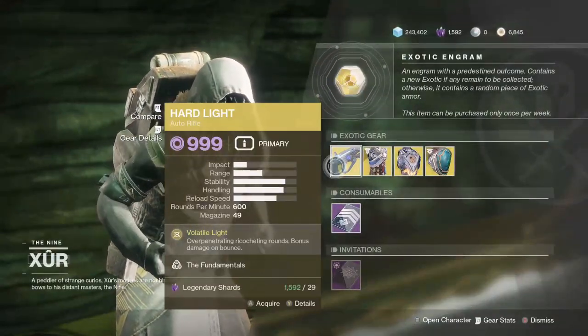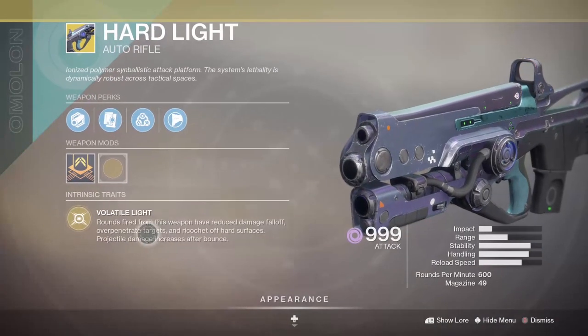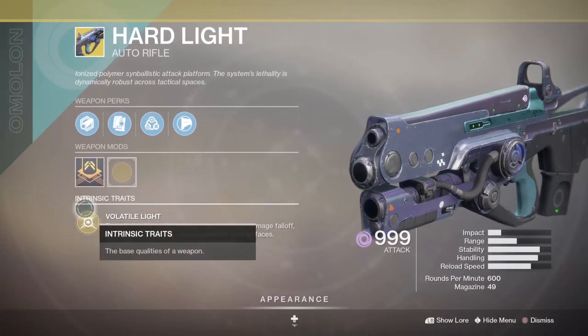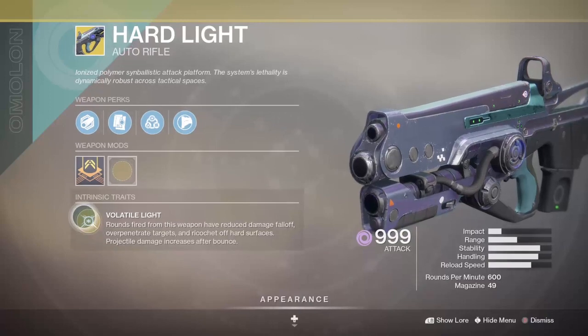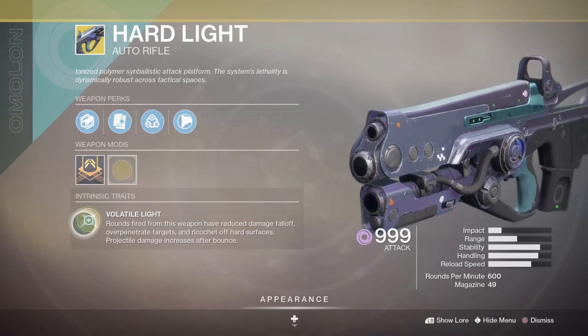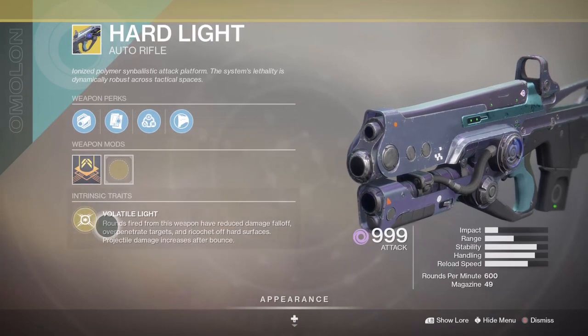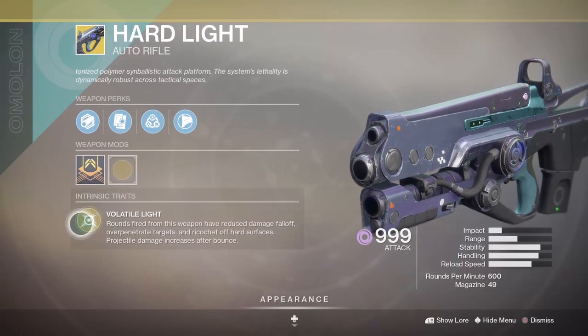Now as you can see right here, the Hard Light — what makes this gun really special is this perk: Volatile Light. Rounds fired from this weapon have reduced damage falloff, penetrate targets, and ricochet off hard surfaces. Projectile damage increased after bounce.